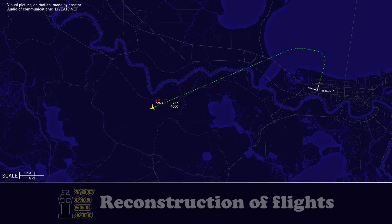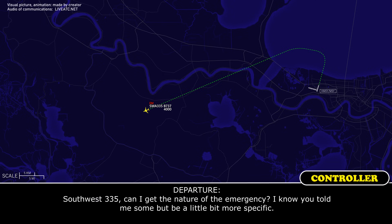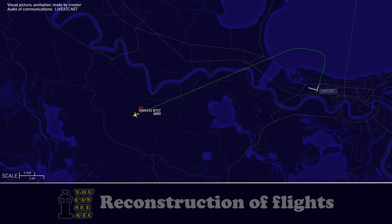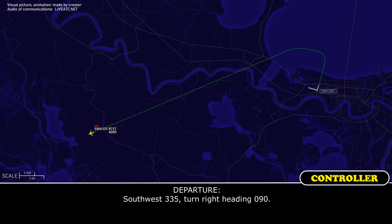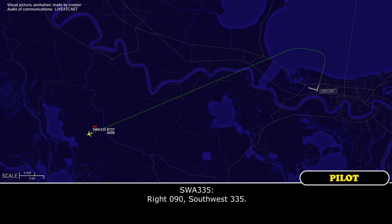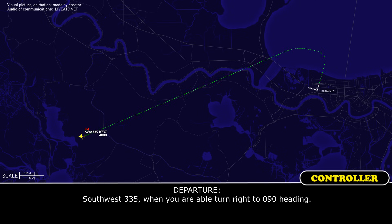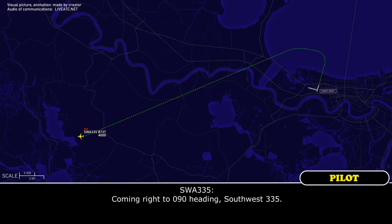Copy that, appreciate it. Let me know when you're ready for a turn back towards the airport. Southwest 335, can I get the nature of the emergency? I know you told me something but be a little more specific. We have a split flap — when retracting the flaps they freeze in a condition when they split. Alright, copy that, thanks. Southwest 335, right turn, right heading 090. Right 090 Southwest 335, coming right 090.